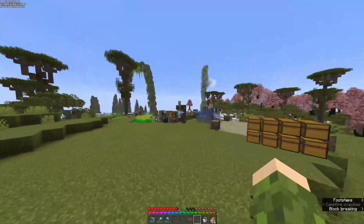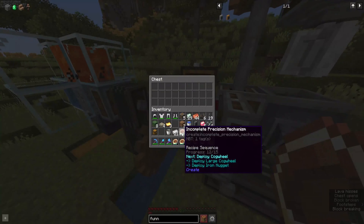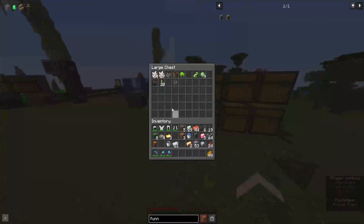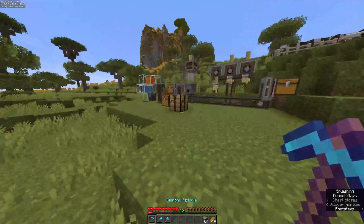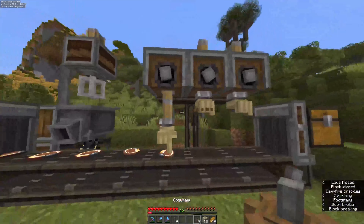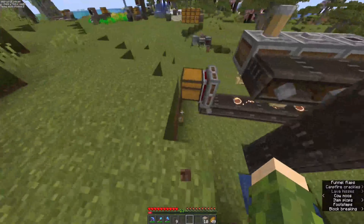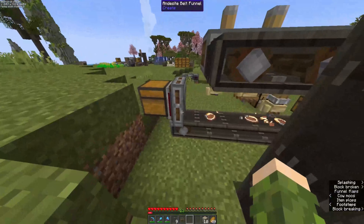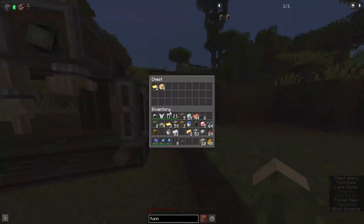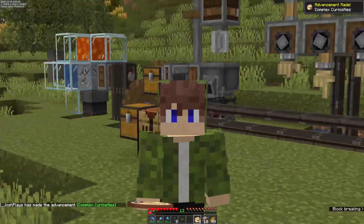So what we're going to do is put that there and let that pump out. I'm going to keep throwing gold sheets onto here and we'll just keep making them. I'll be back once we've got a precision mechanism. Okay, so this should be the last round — I have six incomplete and I think I need some more mini cogwheels. Let me craft 10 of them. Yes! We've got four precision mechanisms and we just made the advancement 'Complex Curiosities'.